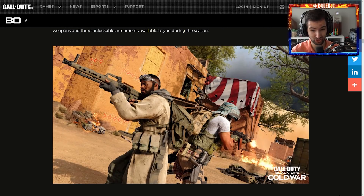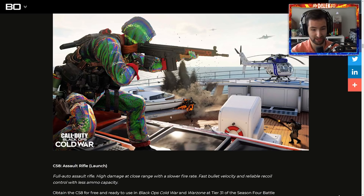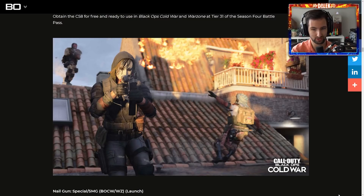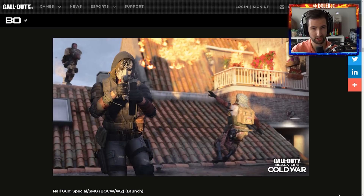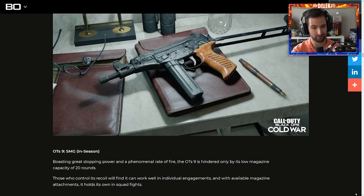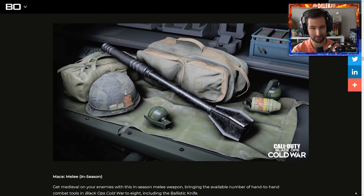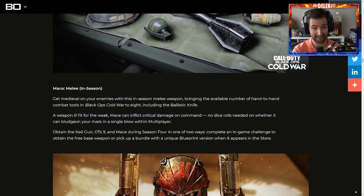We've got five new weapons. We've got the MG-82 at launch, a fully auto LMG — I'm really hoping this is going to be great in Zombies. We've got the C-58 assault rifle, which could potentially switch up the meta a lot, not only for Warzone but for Zombies as well. We've also got a Nail Gun, a special SMG — you guys remember when they added the Nail Gun in Black Ops 3? If it's got a super high fire rate, it could play out really great for bosses and Zombies. We've got another SMG, the OTS-9, which has a phenomenal rate of fire with great stopping power but a low magazine. And we've also got a Mace melee weapon, which brings the total melee weapons in Cold War to eight.